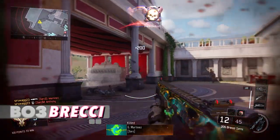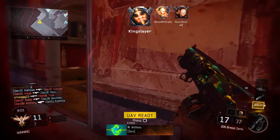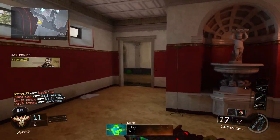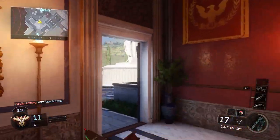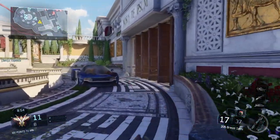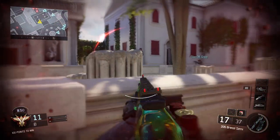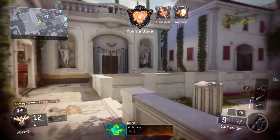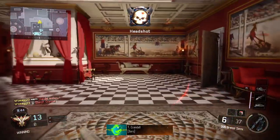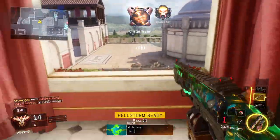Black Ops 3: Brecci. I almost went with the VMP, but the Brecci is the most broken shotgun ever in Call of Duty — not counting the pre-nerf Model 1887s. This shotty gives all Black Ops 3 players PTSD. It's a semi-auto shotgun that killed in 2–3 bullets and took over any lobby it was in. It got even worse when people used a jitter mod with it, making it completely disgusting and unbeatable. We've seen similar shotguns, but never quite as potent.